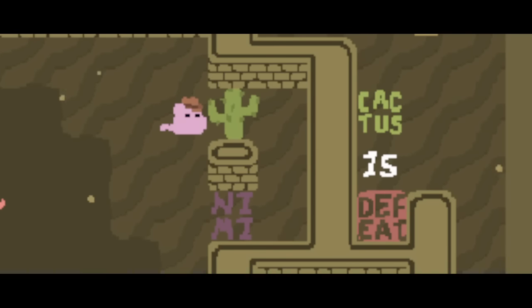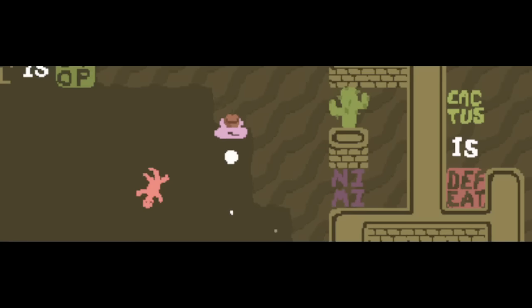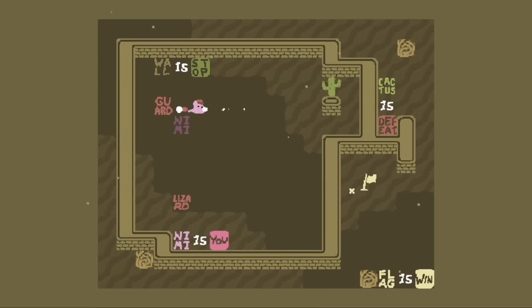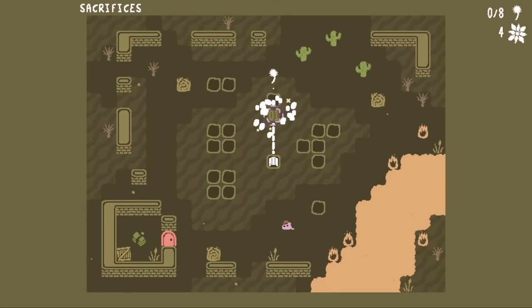Currently, Cactus is Defeat, so if I go into the Cactus, I die. But if I set up Lizard Guard Nimi, the Lizard will then take the hit. And then I can go here. And for the last step, I do Wall Guard Nimi, and the Wall will now take the hit. And there we go. So that's the theme of the first world here.